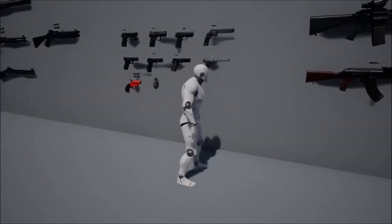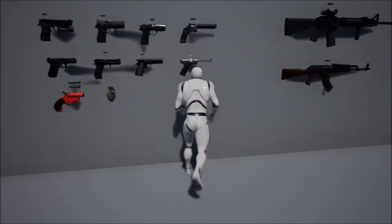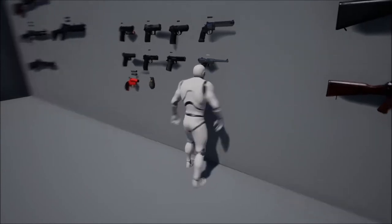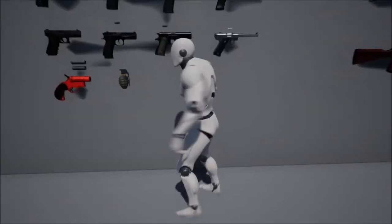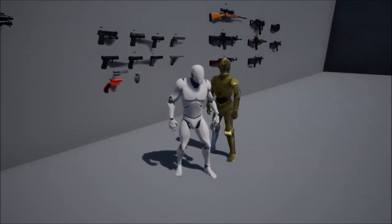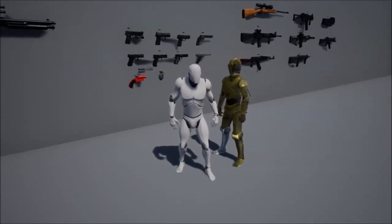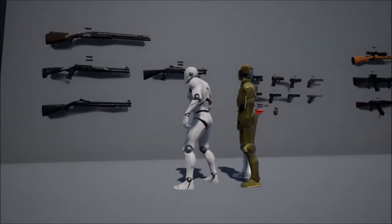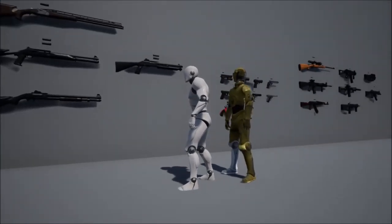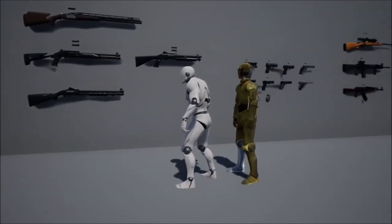Then there's some unknown revolver that's similar to a cross between a Dan Wesson, a Taurus Raging Bull, and God knows what else. C-3PO, if you don't leave me alone, I will kill you. You've got a couple of shotguns — one semi, two pumps, and a double barrel.